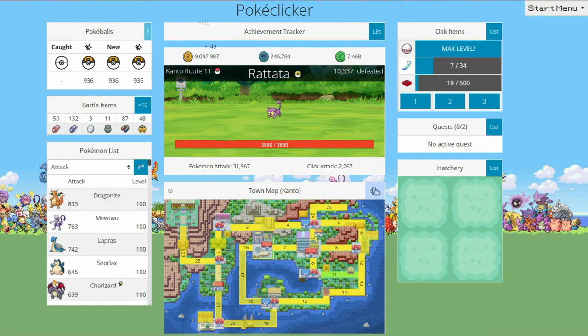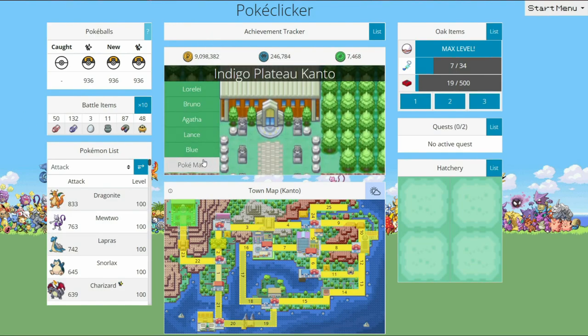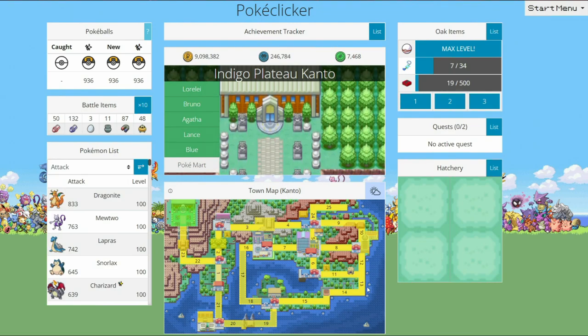First things first, Kanto. Last episode, we beat the Indigo Plateau. We beat Blue, the lovely champion, and we became the champion.